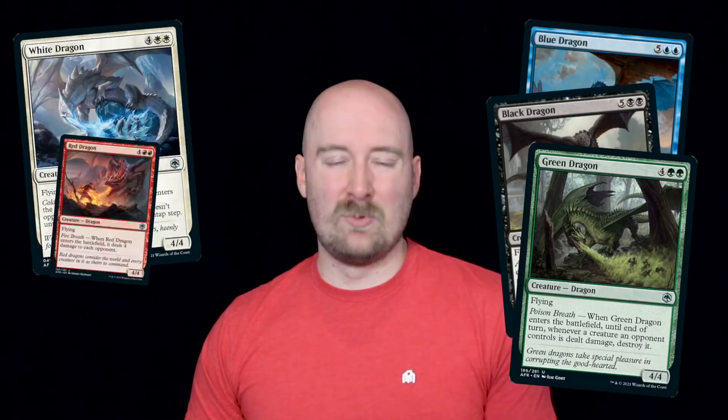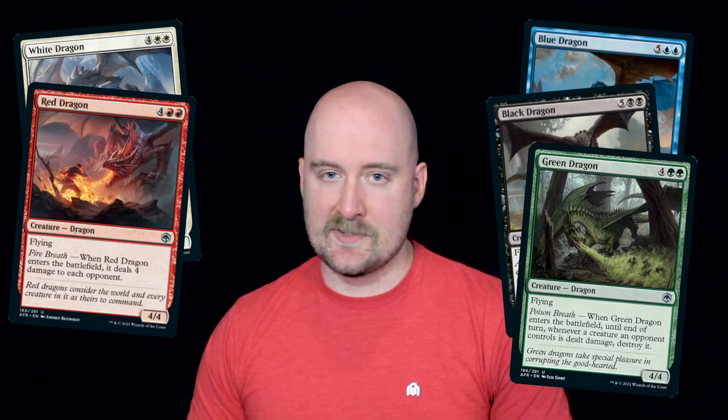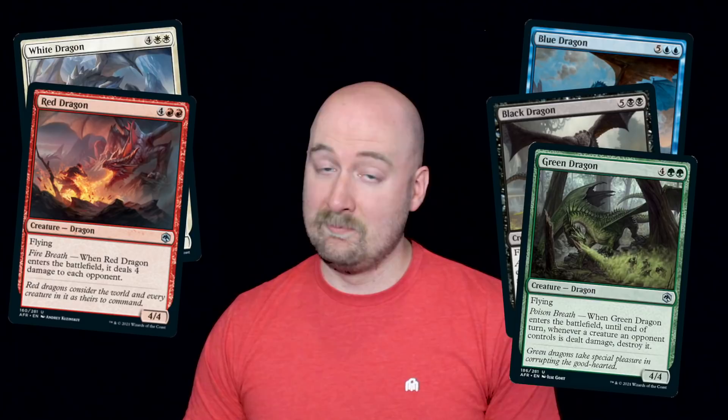You'll find them in scales of every color, from white to blue to black to green, but they'll always be red at heart. The dragons of Magic have flown ever proudly since the game's earliest days, and now they face the next generation of adventurers brave enough to enter their dungeons.